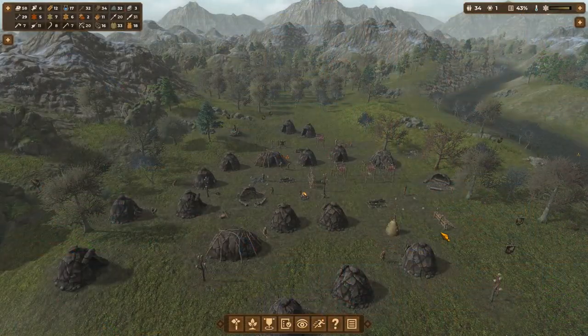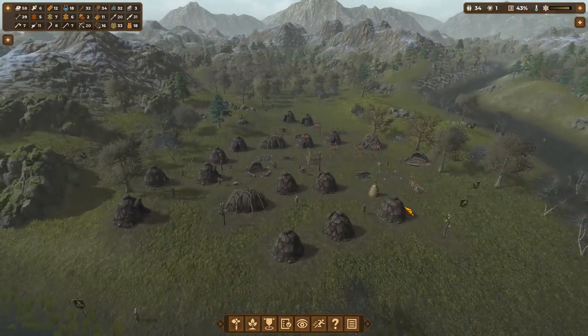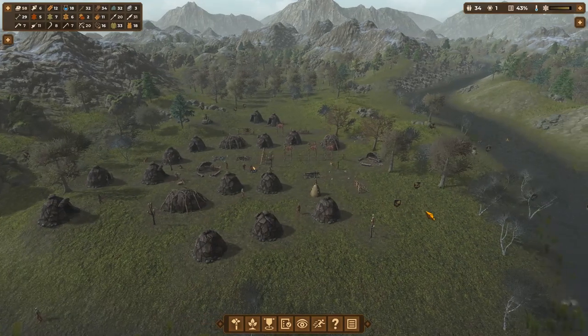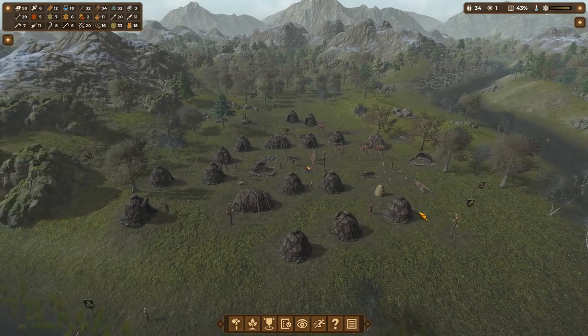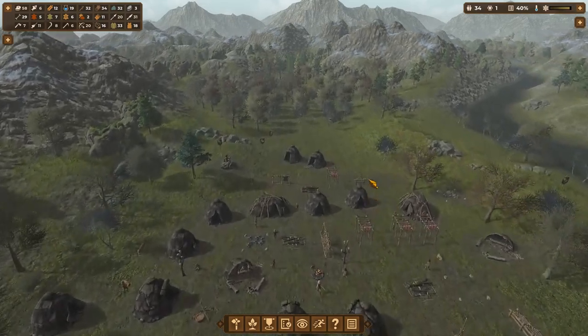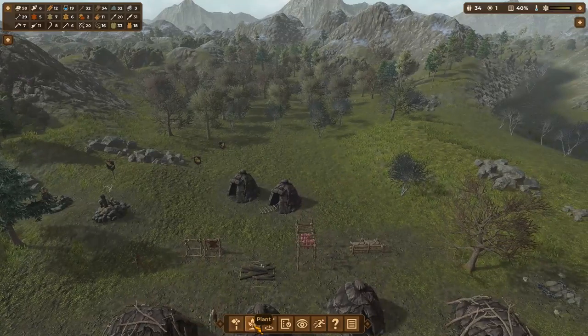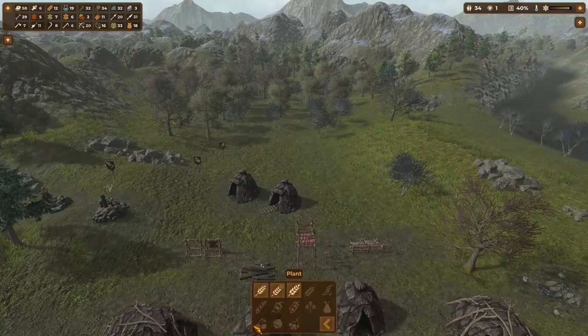Good morning, everyone. Dave from the Wee Hours here, back with some more Dawn of Men. Our little Neolithic community is going not so bad. A few children have died due to cave lions, but I think that's perfectly natural at this point in history. We did learn at the end of the last one — very, very exciting — we have learned how farming works now.